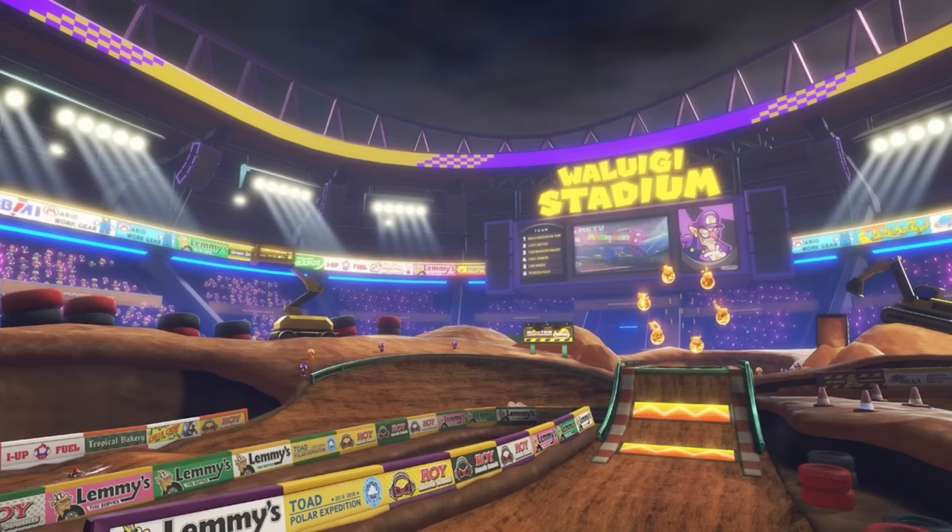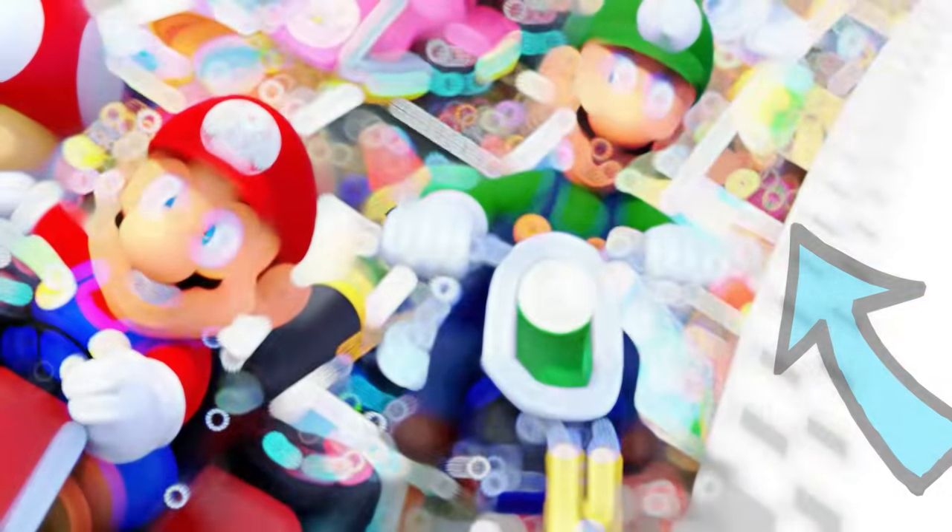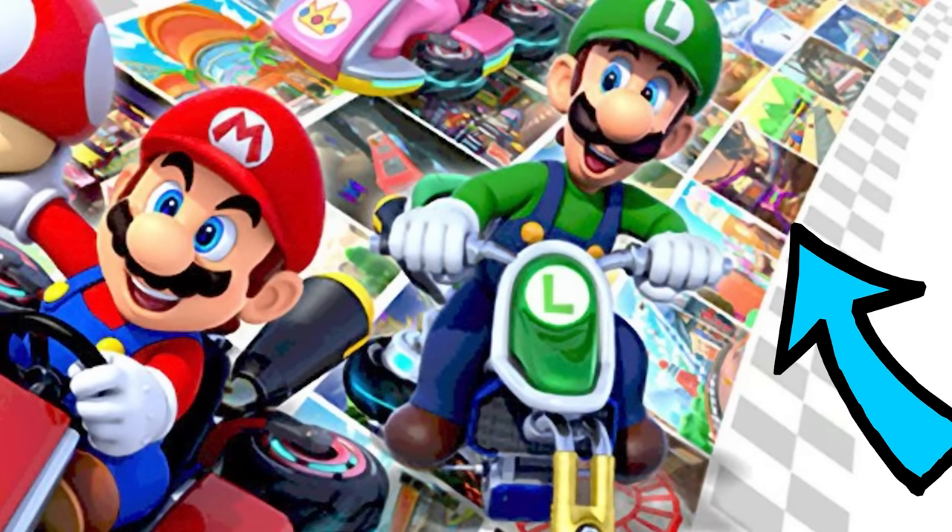What's extremely interesting is that the sunset scene was also present in the banner promotional art. This suggests that the skybox of Waluigi Stadium may have changed later in development, which potentially explains its shift from Wave 3 to Wave 4 — a point we'll explore further shortly.